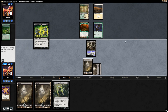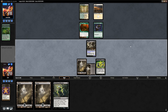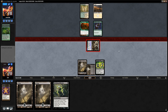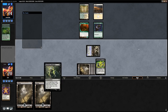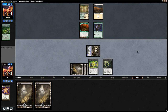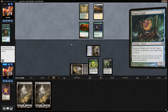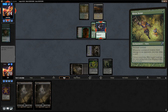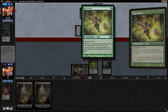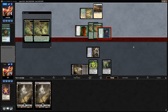We play Necrogen Mists into Shrieking Affliction. We attack with Nyxathid first, then play Shrieking Affliction. The opponent's Glade Cover Scout has Keen Sense, so they draw a card when it deals combat damage. With double Keen Sense they draw two cards, which goes against our plan of emptying their hand. We'll keep Nyxathid on defense going forward.